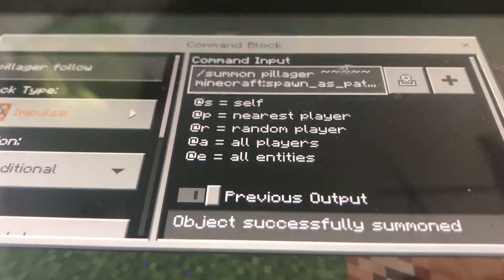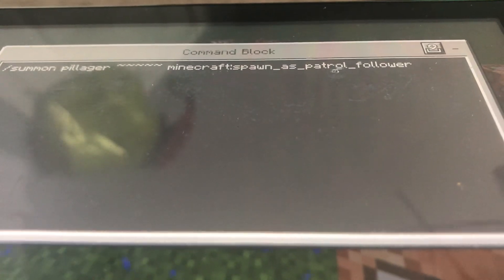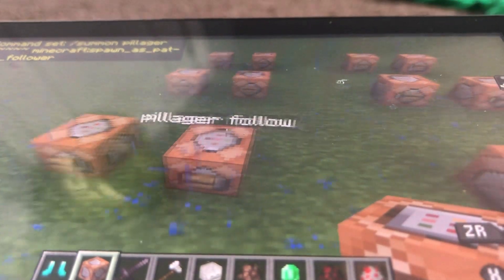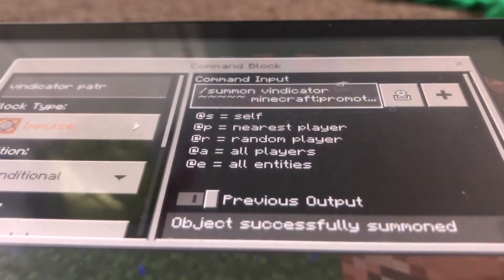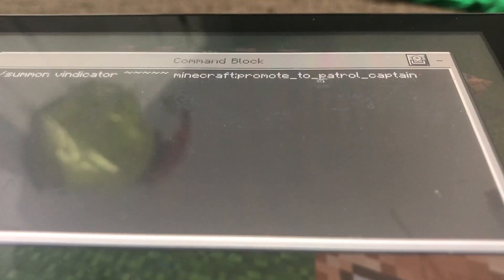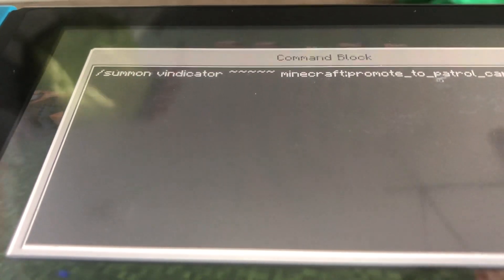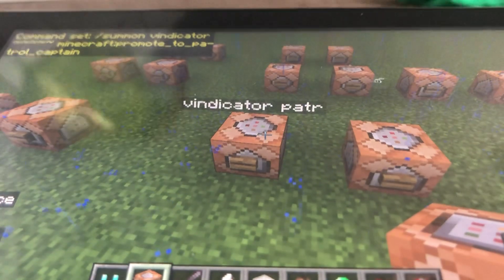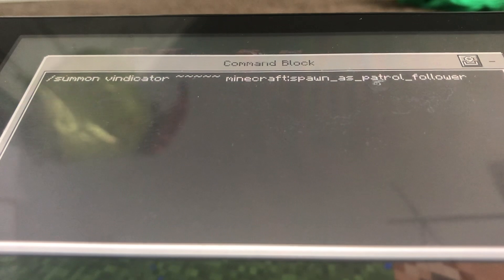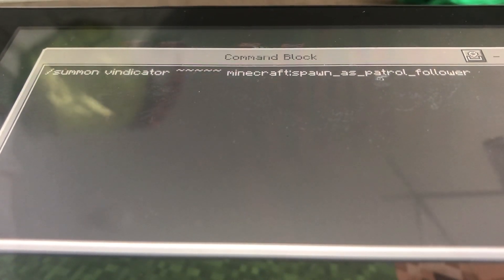Pillager follower: /summon pillager, five squiggly lines, minecraft:spawn_as_patrol_follower. Let's go over to the vindicator: /summon vindicator, five squiggly lines, minecraft:promote_to_patrol_captain. Then /summon vindicator, five squiggly lines, minecraft:spawn_as_patrol_follower.